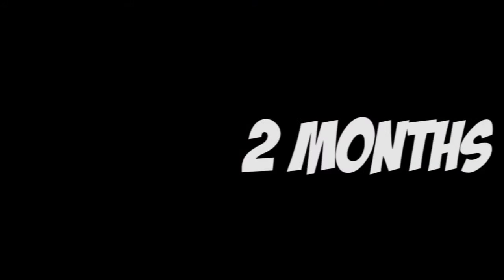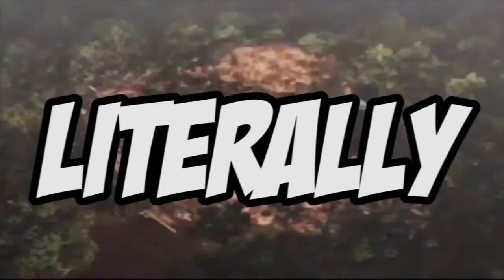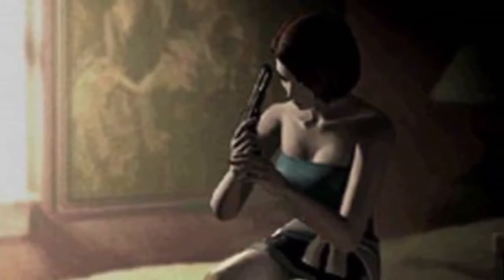Resident Evil 2 picks up two months after the first Resident Evil. After the events at the Spencer Mansion, Chris and Jill try to compile a case against Umbrella Corporation for illegal experimentation. However, with all of the evidence up in smoke — literally — Chris finds other means to gather evidence while Jill remains in Raccoon City. During this time, an infection of the G-Virus, a new strain of the T-Virus, is sent through the populace of Raccoon City. Eventually, the virus turns almost the whole city into the walking dead.